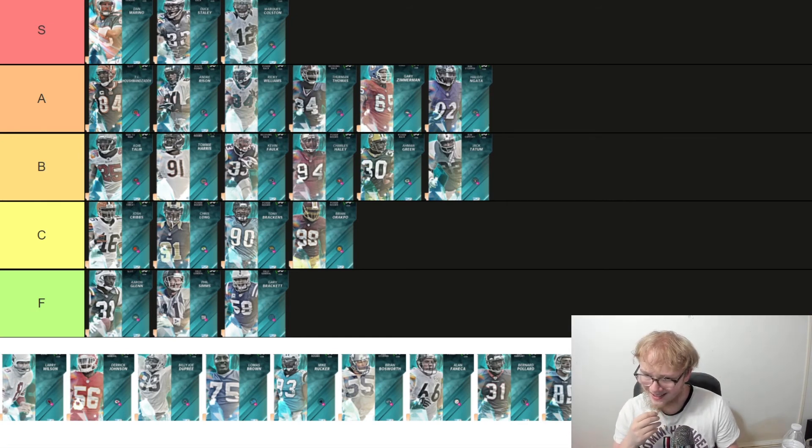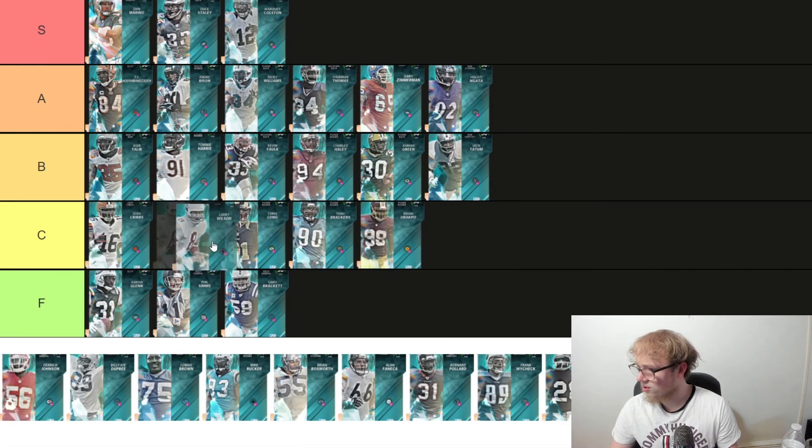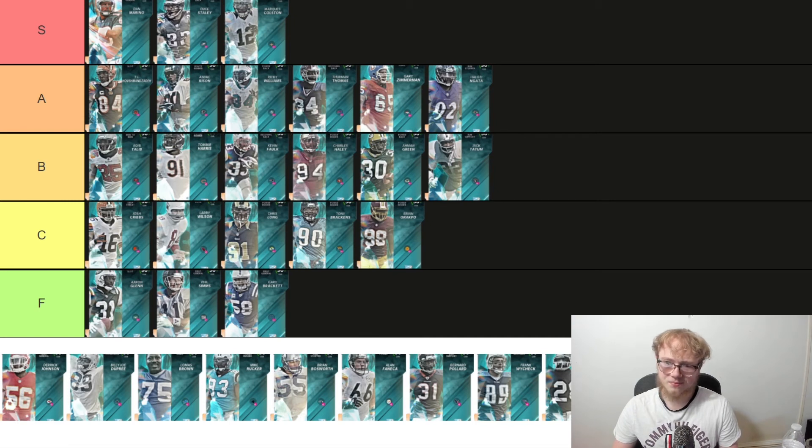Arizona Cardinals free safety Larry Wilson — 6'0", 190 pounds. He's got 89 speed, 90 zone, but his tackling is not very good. This card is just nothing special. We'll put him just over Chris Long — there's nothing spectacular about him.